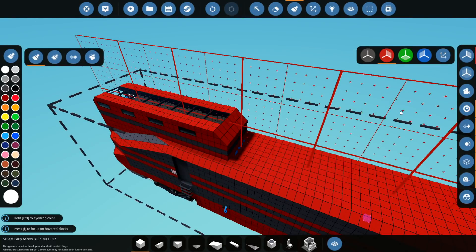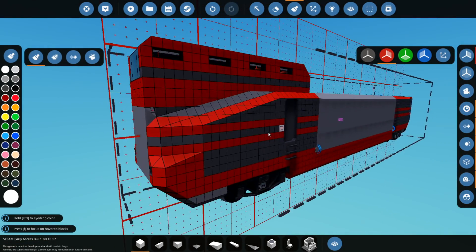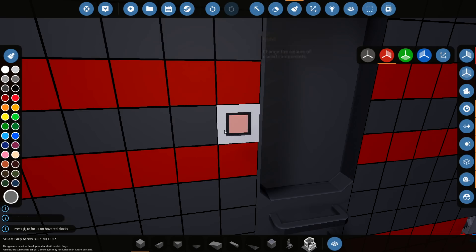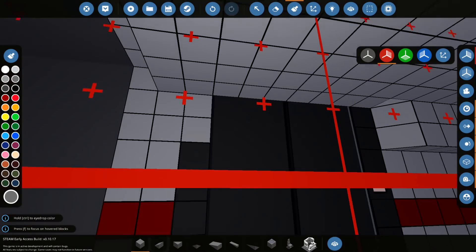'Add a button that overloads the engines and makes it explode' - it's one of the comments we've had on Discord to help us with this build. I don't like that. We need to paint this back the right color - I want it the same color as the outside rather than the inside.